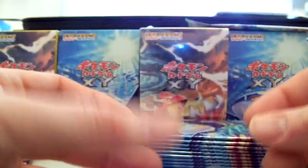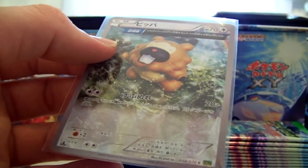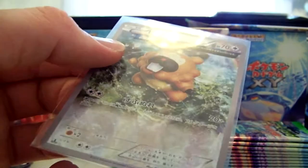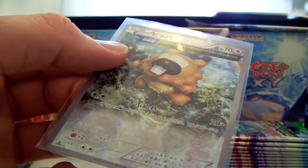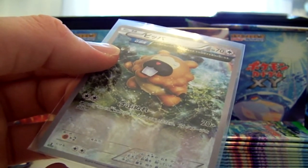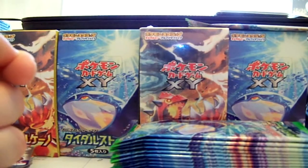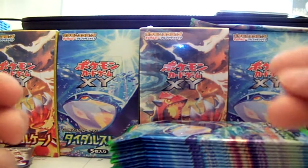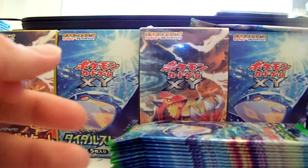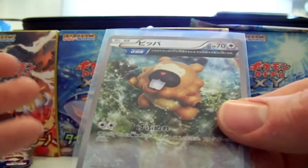These cards are actually rather common. If you count the holo versions, in my first Tidal Storm box I pulled 13 of these — two of them were holos. And in my first Gaia Volcano box I pulled 15 of them, three of which were holos. So there's quite a lot of them. In the Gaia Volcano box I pulled two of each of the non-holos, which is odd. I feel like they made these cards to make the packs weigh exactly the same, so you can't search through them — they're screwing us over, which sucks.